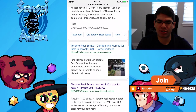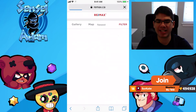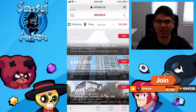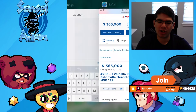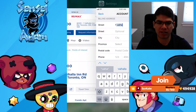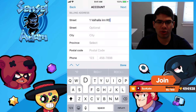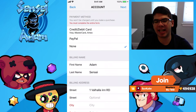Then go on a real estate site like Zillow — any site that has houses. Pick any house and right there you have the address. You can put that exact house address — for example, one Valhalla in road — and just fill in the rest of the address details. Click Done and Next and you should be back in the Canadian App Store.